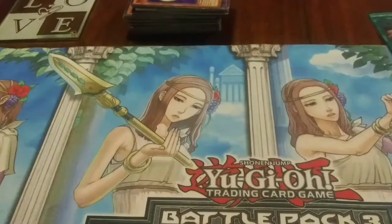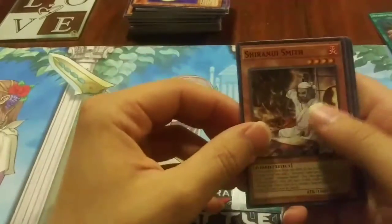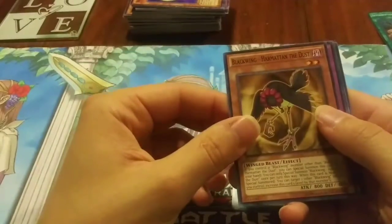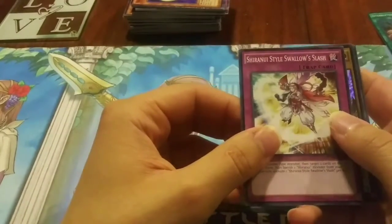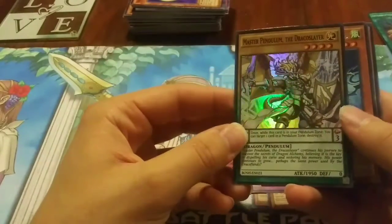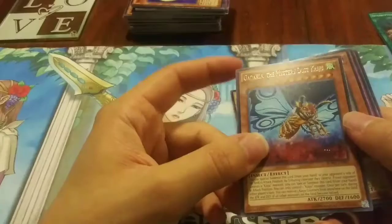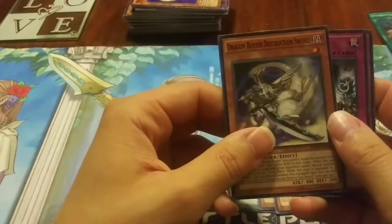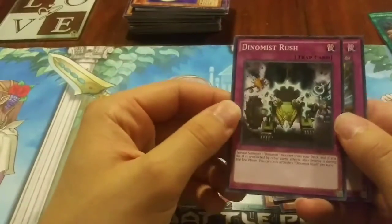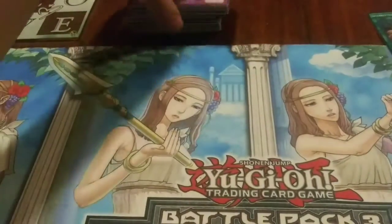And we got our last pack here — Breakers of Shadow. We've got Draco Face-Off, Sharon Lee Smith, Blackwing Matem the Best, Sharon Lee Style Swaddles Slash, Master Pendulum the Dracoslay, Geralda the Mysterious Dusk Nightmare, Dragon Buster Destruction Sword, Dino Must Rush, and Fellowwing.